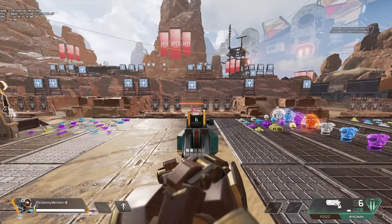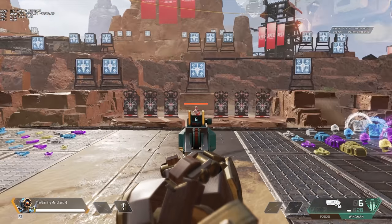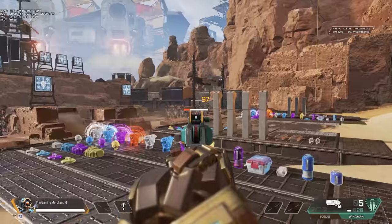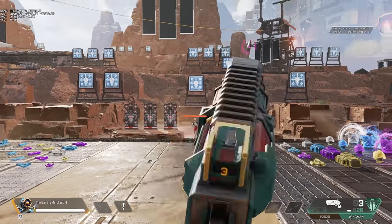I've also made it work so that when you zoom in with a gun, it removes your optic and zooms in further, so you can get a really good look at players. If you want to see a tutorial on how you can do things like this, let me know.